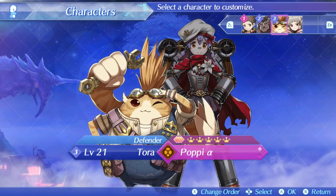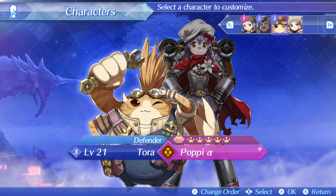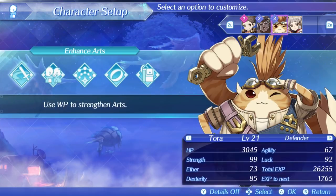The first thing I'd like to cover is how amazing Tora and Poppy can be. They are great tanks. Tora is an HP sponge, and because Poppy is his blade, she is an amazing assist. Tora has his arts and his affinity chart, which I personally like to buff to be defensive primarily.